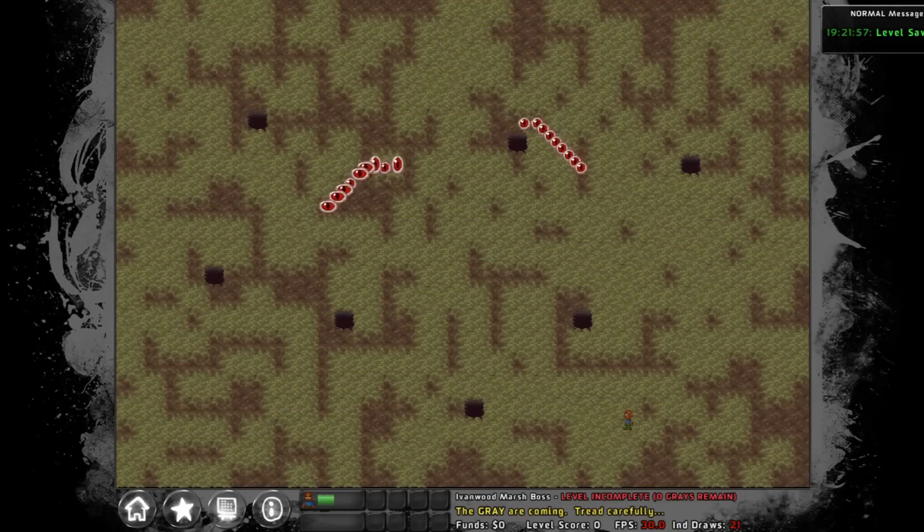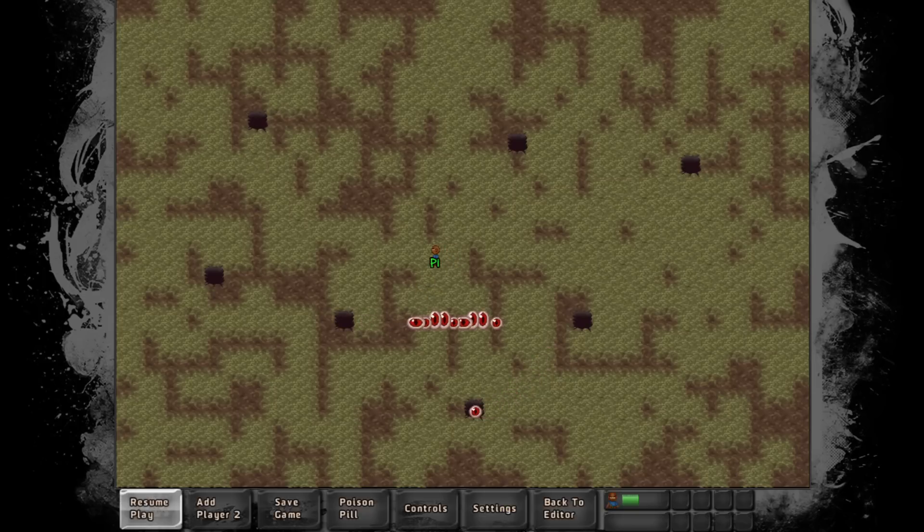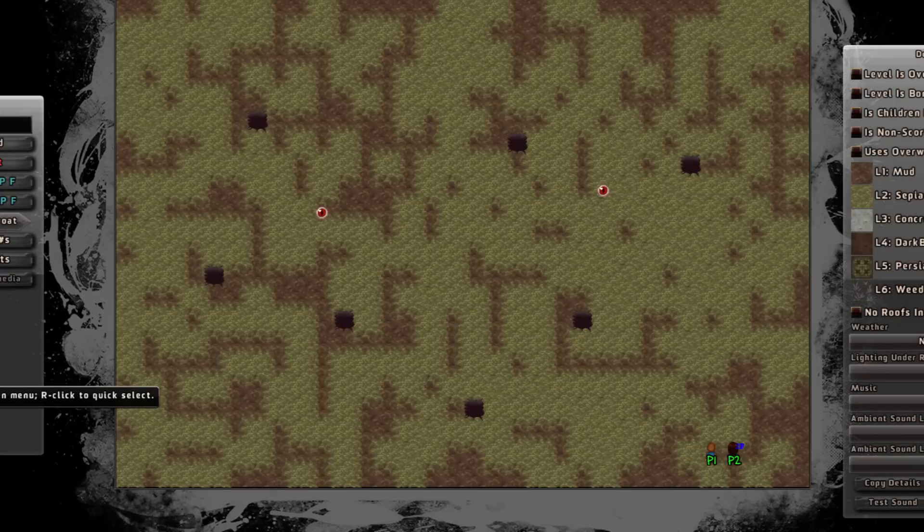Now I actually have a character. I can walk around and see what the eyeball snakes do. You can see their behavior — they automatically go to these particular pits. So the arrangement of the pits really changes the tempo of the boss fight. I'm going to put some more pits to make them really unpredictable.